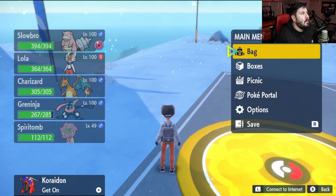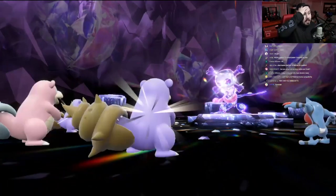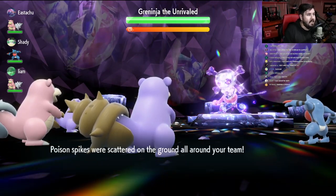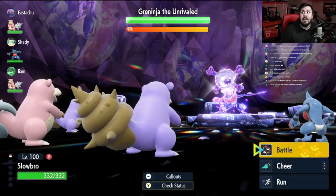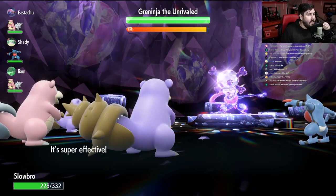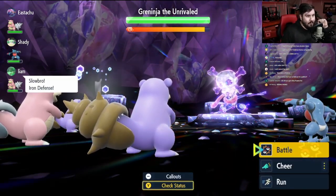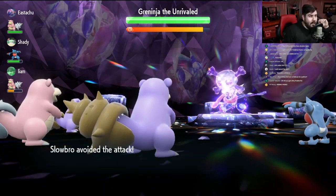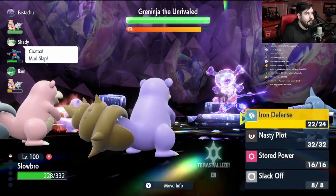Once you have all of that set up — your held item, everything checked — it's time to go find your Greninja Raid. As soon as you get into a raid, the very first thing you want to do if you're online is somebody needs to use a Defense Cheer, because Greninja is incredibly fast and will wipe out all of your buffs incredibly quickly. The basic strat is Iron Defense three times, Nasty Plot three times, then spam Stored Power. You will not get off three of everything before Greninja removes your effects — he nullifies them long before you get the chance.